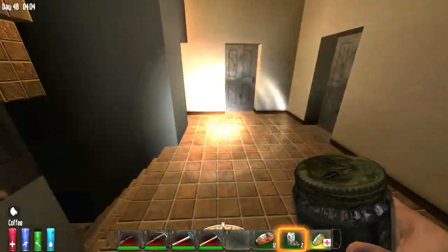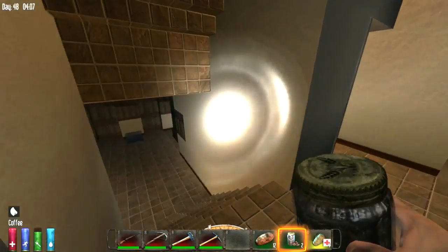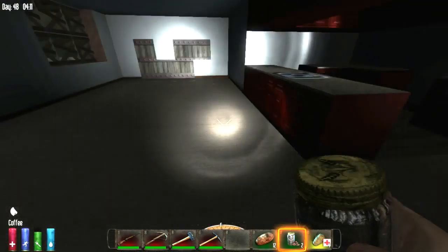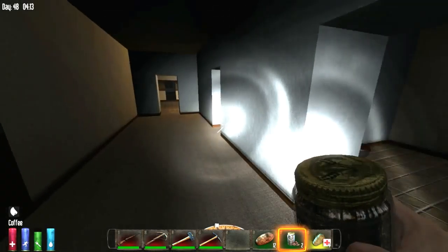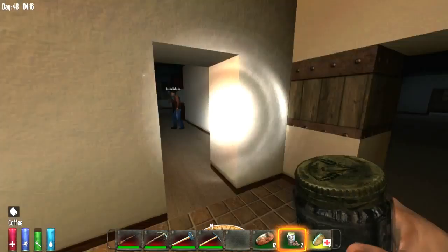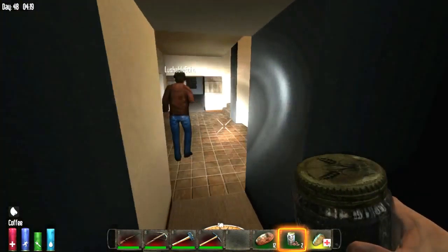What we're thinking with the rooms is converting them for different purposes — a weapons room, a medical room for our surplus of medical supplies, and then specific rooms for specific tasks: one room for making iron, one for making brass, with lockers full of just that material.